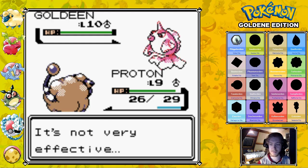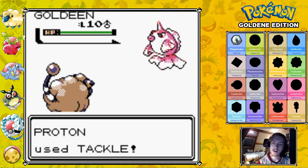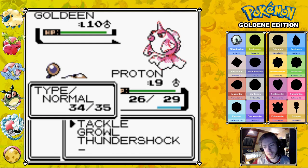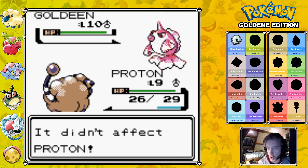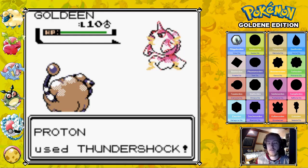Also, this Goldeen has Peck. It might be one level higher, but I didn't use Thundershock. But Peck is a Flying-type move, therefore it's resisted. Which brings me back to something I'm still not sure about, which I brought up a few times during the Bloom Walkthrough. Goldeen has a single horn. When it uses Peck, it uses that horn. When it uses Horn Attack — a move it also learns a bit later in its level-up set — it uses its horn. The same one.